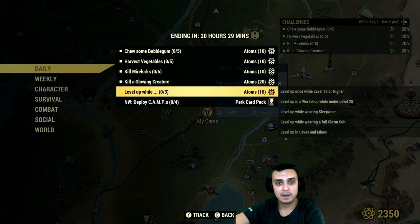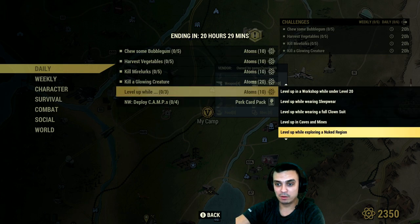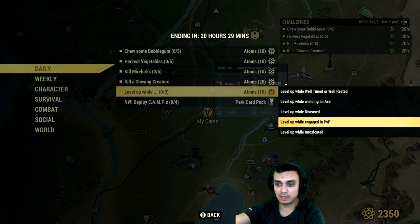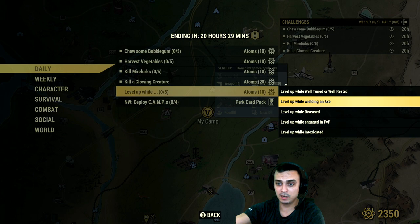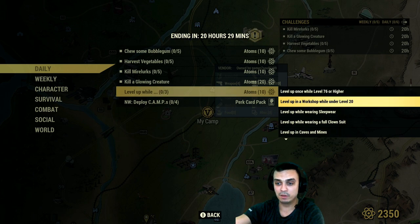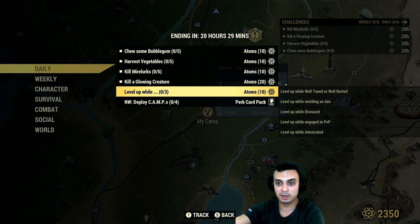Level up: if you complete any of these three sub-challenges at the same time you level up, you complete three challenges simultaneously and get an additional 10 atoms on top. The bonus conditions include: level up while intoxicated, used in PvP, diseased, wielding an axe, well-tuned, well-rested, exploring a nuke region, inside caves or mines, wearing a full clown suit, wearing sleepwear, in a workshop, under level 20, level 76 or higher. Any three of those simultaneously when you level up earns the extra atoms.